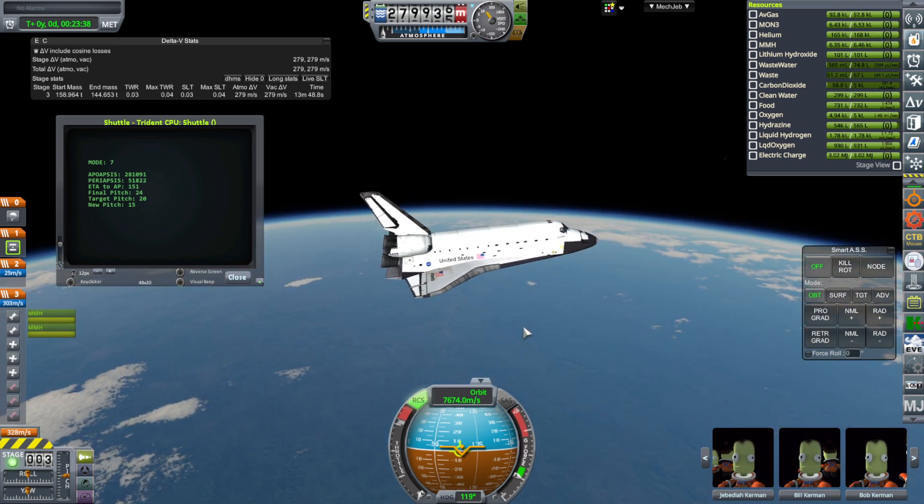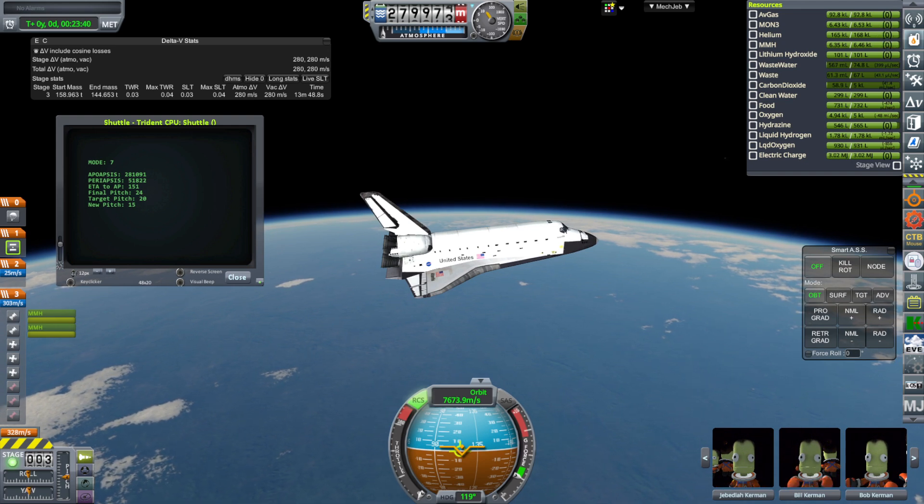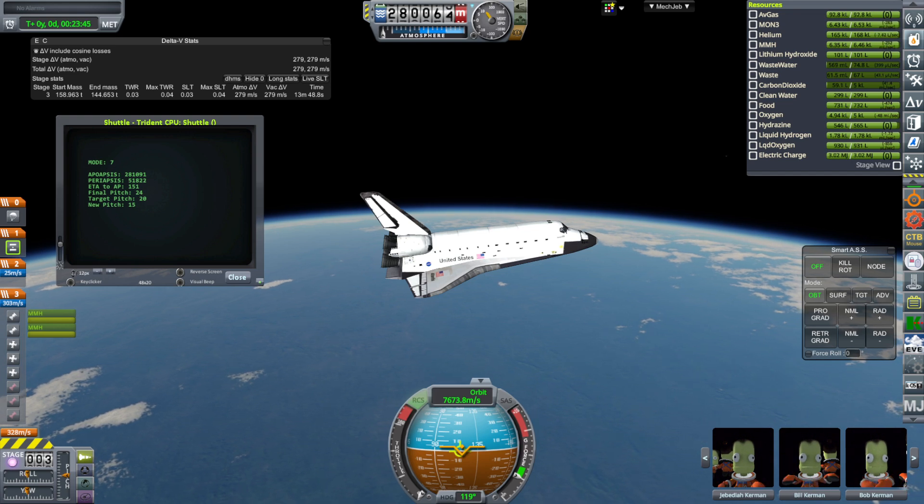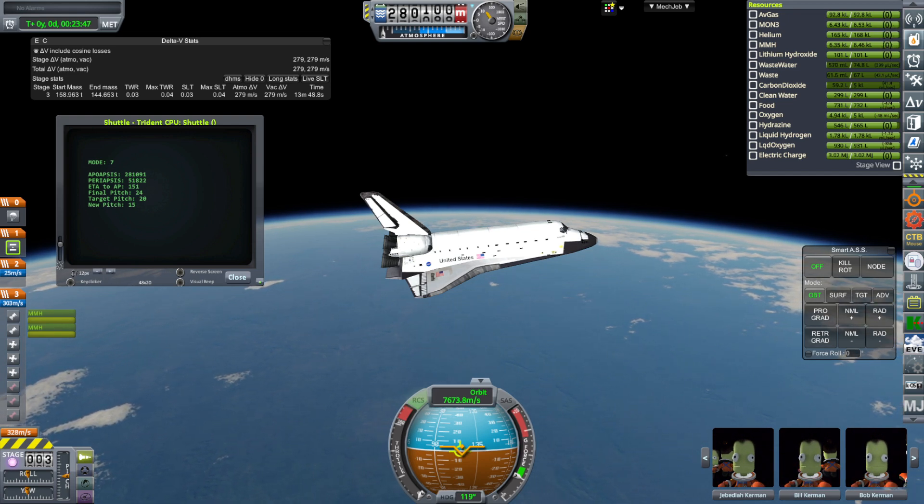It's getting ready for its OMS burn here. You guys can tell me which you'd like to have construct a large mission — the shuttle on the Trident with diameter constraints, or the Ministar and Orion carrier plane with more mass constraints. With that, thank you for watching. I hope you enjoyed this video. If you did, please press like, leave comments or suggestions below, and I'll see you next time.